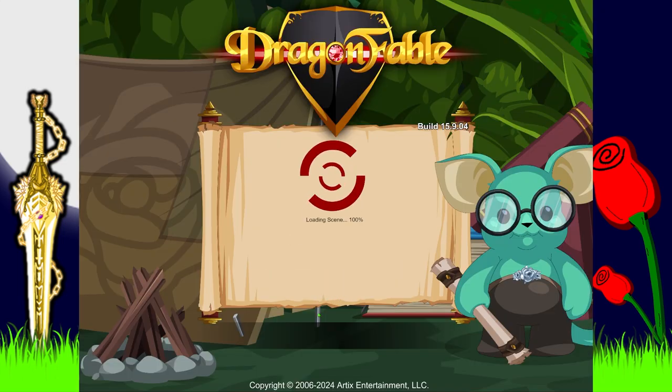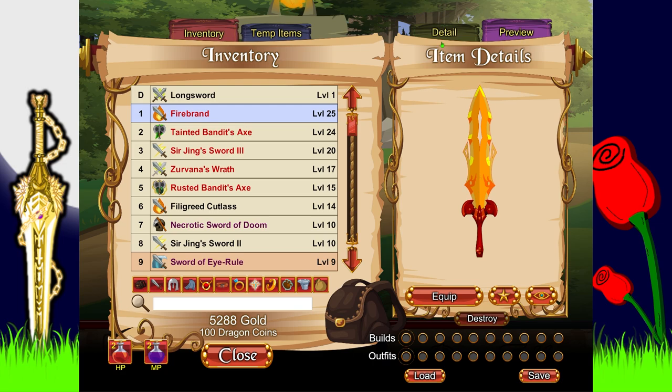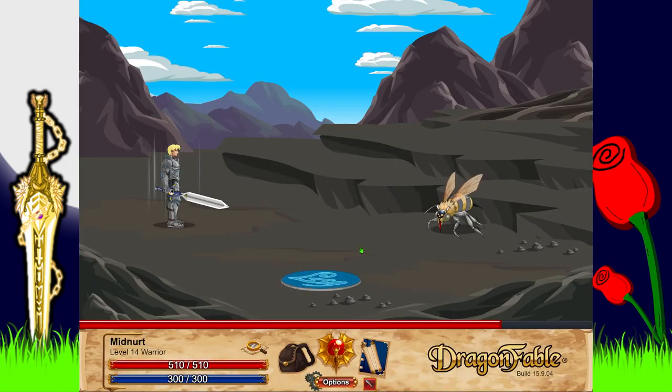We get a Firebrand sword as a reward — level 25, looks pretty cool. Oh, it's the wind mountain next — this quest is a pain. Wallach explains that Zan has changed the nature of the water itself, and normal water poured into the river will be set on fire. There's a spring of curious elemental water in the mountains, but the pass is guarded by a wind cyclops. Wallach says if he enchants the bottle before the path is cleared, the magic will wear off, so we need to defeat the cyclops first and then return.